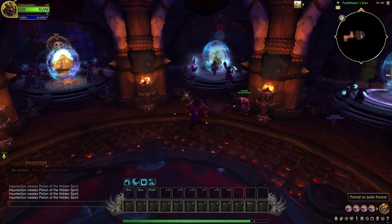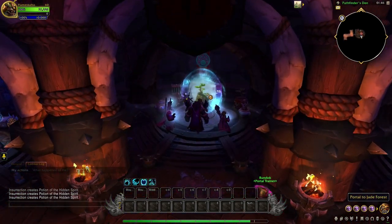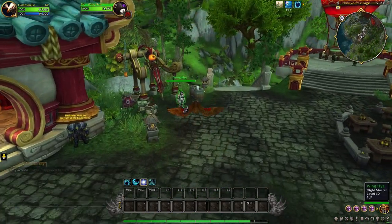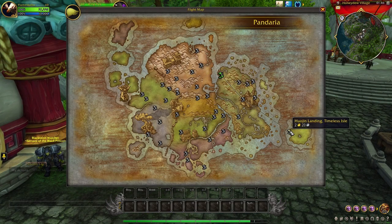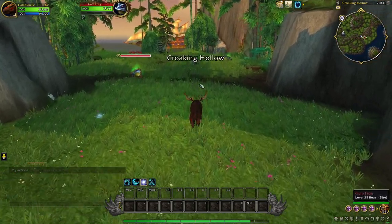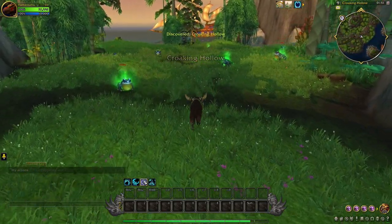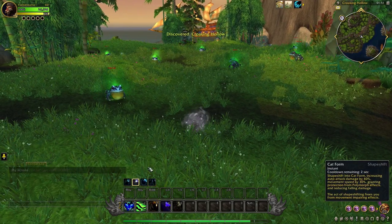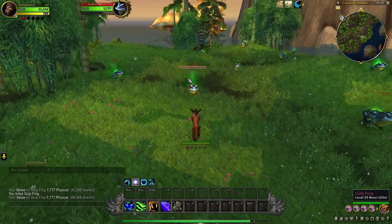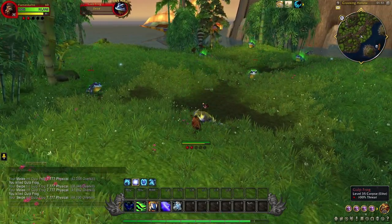Take the portal to Jade Forest from your capital city and fly to the Timeless Island. If you've been there before, you can take the flight path. When you reach the island, run to the location marked on the map. There are a lot of frogs that respawn really quickly. We need to kill them to get Lesser Charm of Good Fortune. Timeless Island coins also drop and are useful — check out my other videos to see which ones.